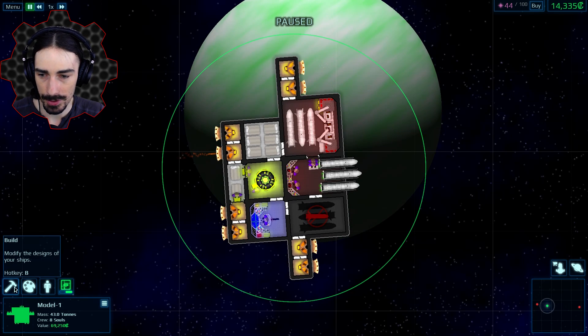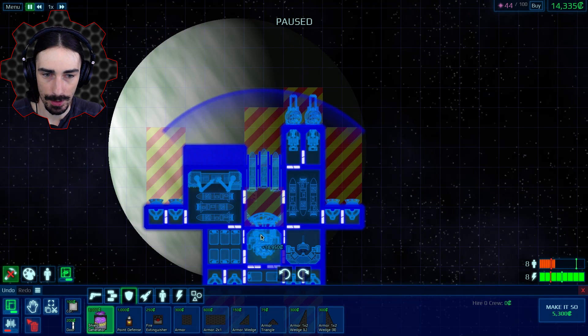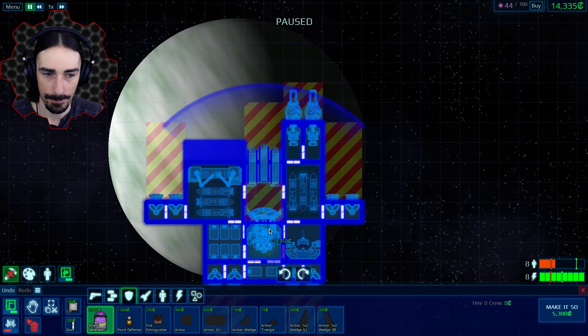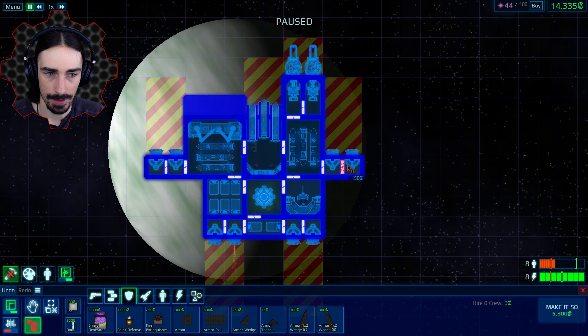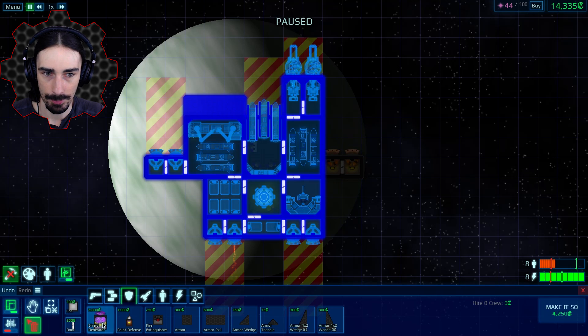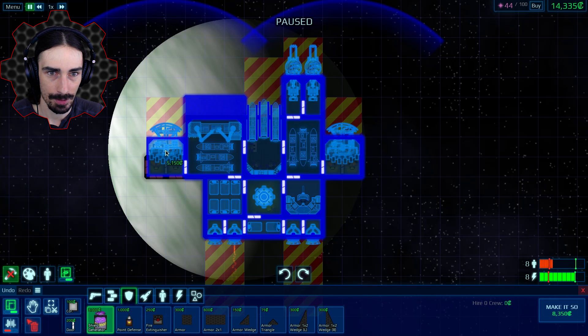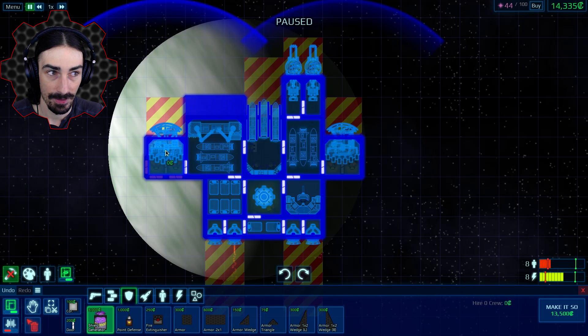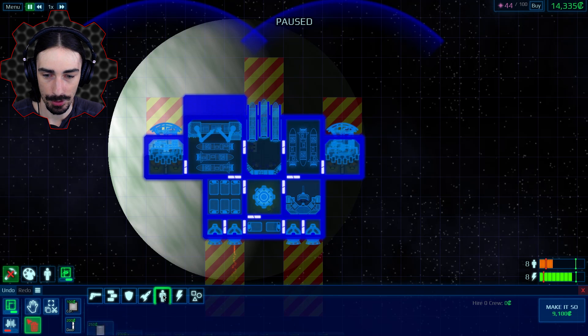I'm going to add some armor — actually, we should add more weapons. A shield generator is something a lot of you are saying we should have. So I'll put a shield generator right here. We're gonna get rid of these and put shield generators in. We have 9,000 now, so we can hire some more crew.